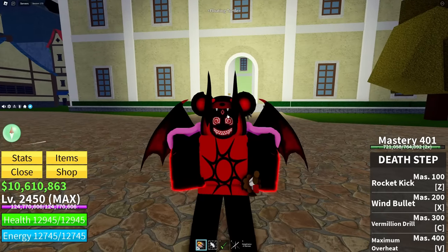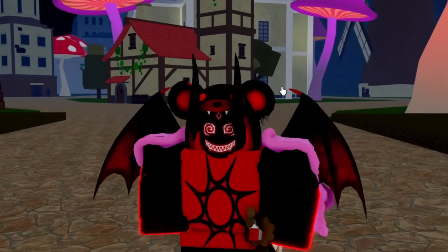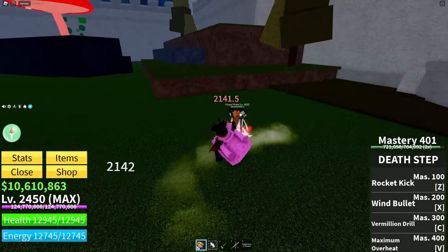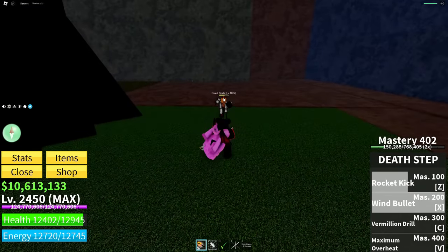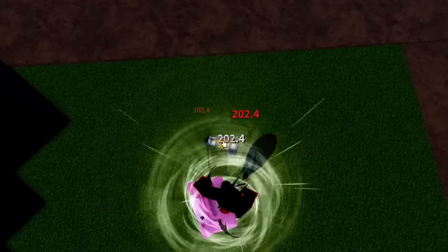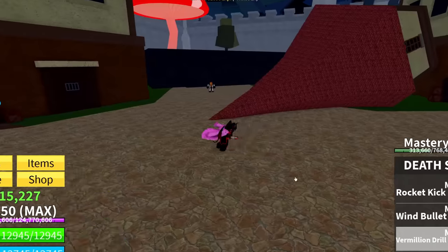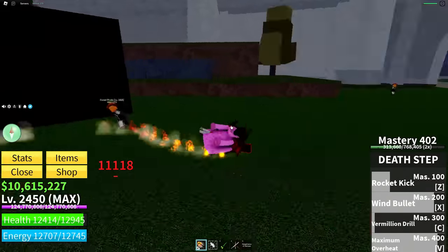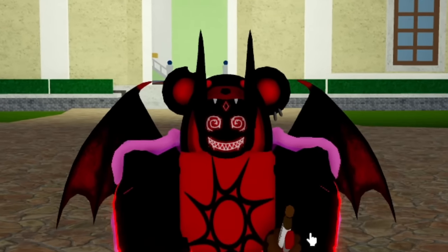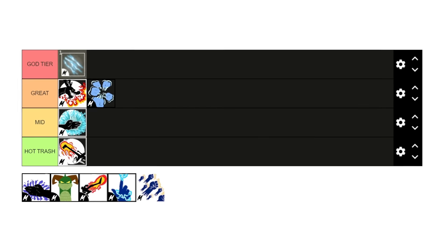Next up is Death Step. I love my boy Sanji — it's cool that he uses his feet to fight because he saves his hands for cooking only. But this is very underwhelming. The damage is better than Dark Step but still nothing impressive. The Z ability is the Rocket Kick — very little damage. The V ability is a damage booster with maximum overheat — your feet go on fire and deal fire damage. It's cool but not amazing. Death Step goes straight into Trash tier — it deserves a damage buff.